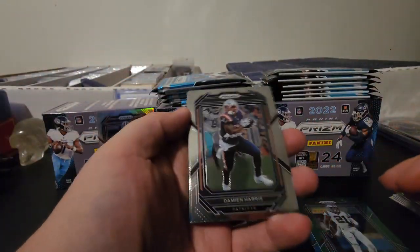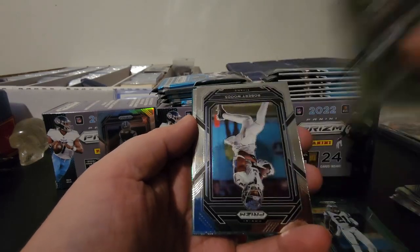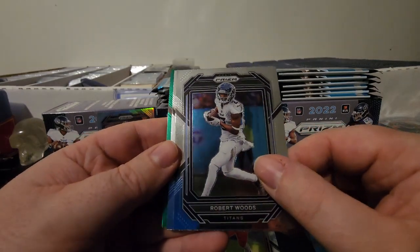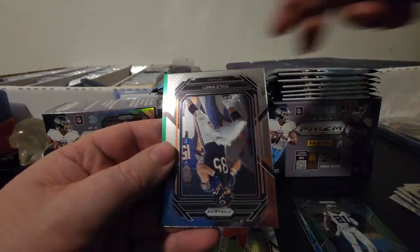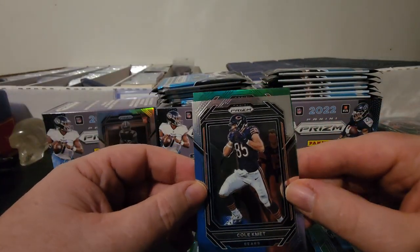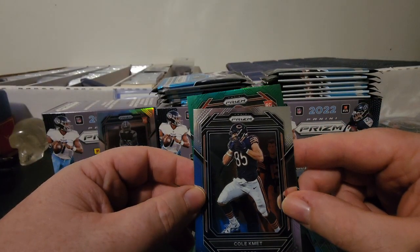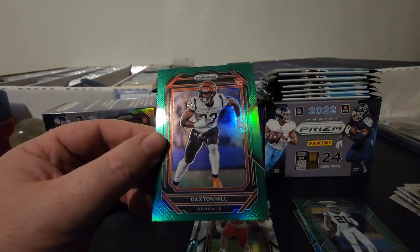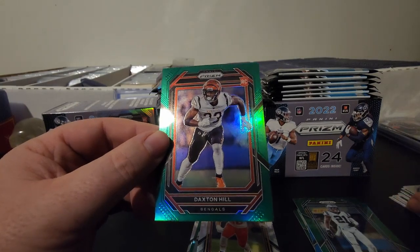First pack of blaster two — we got Damien Harris, Robert Woods. They're just going to make me flip back and forth. There's going to be Cole Comet, and the green is a rookie card — looks like for the Bengals. That is going to be Daxton Hill on the rookie green.